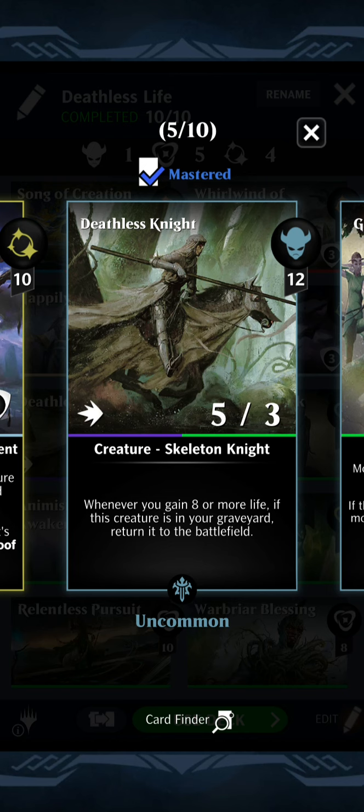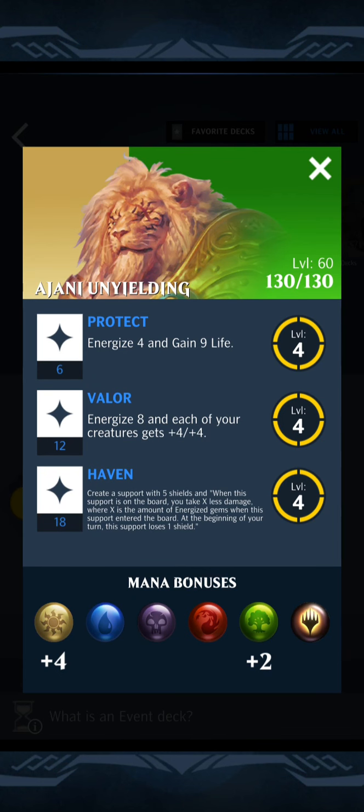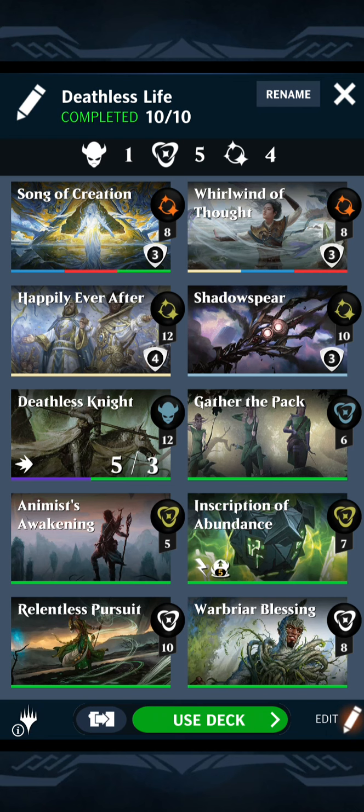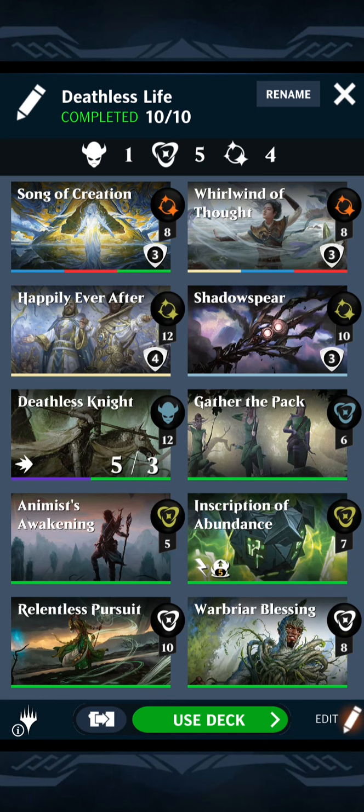That's great with Ajani's first ability — Energize four and gain nine life for just six loyalty. And because it's just six, Whirlwind of Thought helps a lot. When you cast a non-creature card, draw a card, then you gain three loyalty. This effect can trigger up to four times per turn. Just two non-creature cards will give you the loyalty needed to gain nine life and bring every Deathless Knight back from the graveyard.